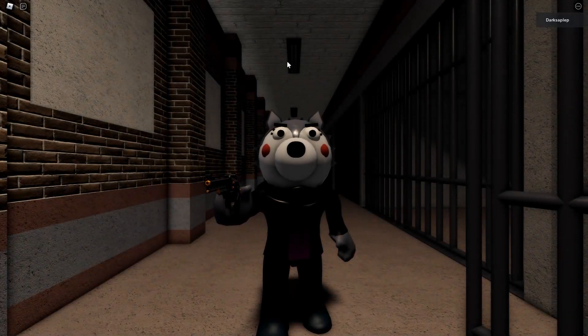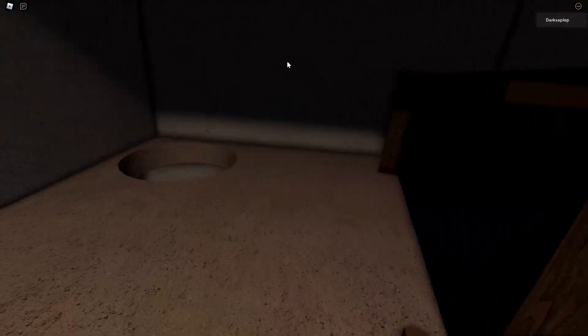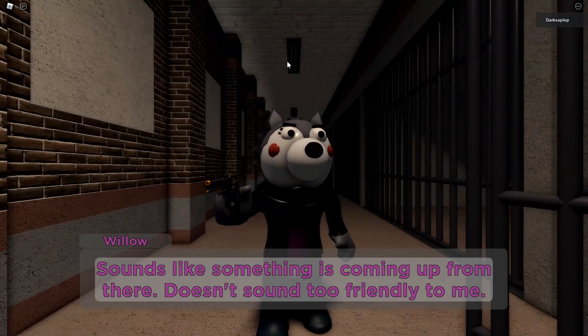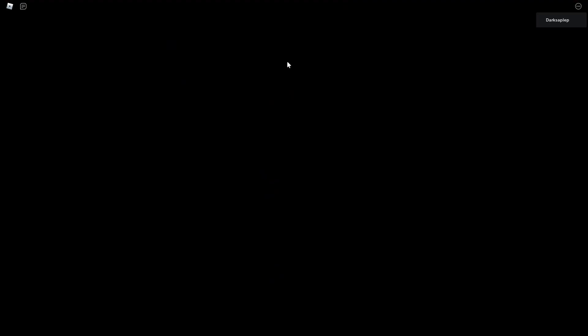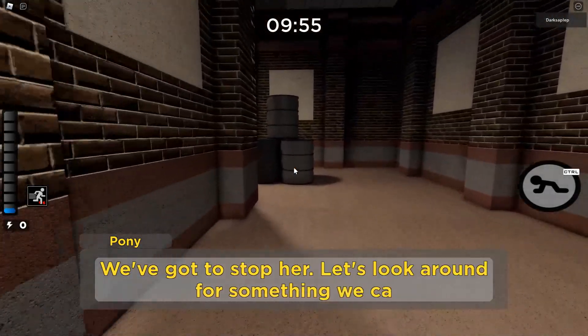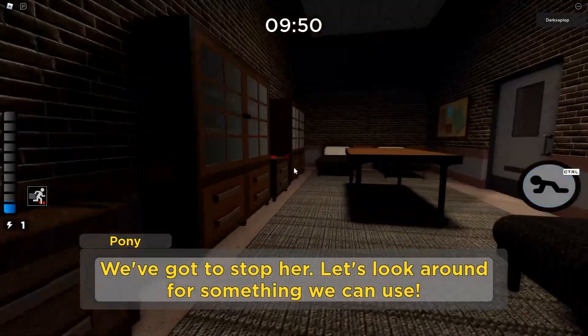Hello everyone, my name is Darksepleb and welcome to the guide for Factory, Chapter 6 of Book 2. I want to start by thanking Sylvet for helping me out with this guide as well. This guide will also be in two parts: the first part being the items that you only need for the non-savior ending, and the second part will be the items required for getting the savior ending, which you get by saving all the TSP members.